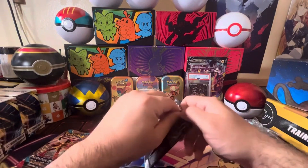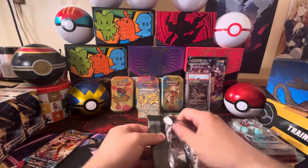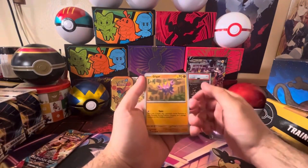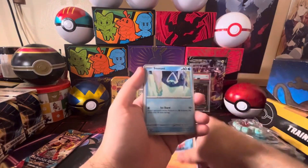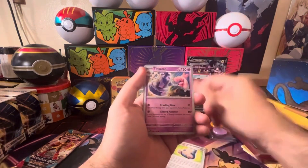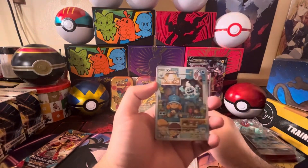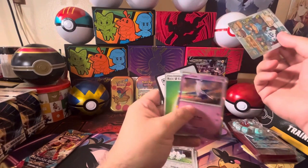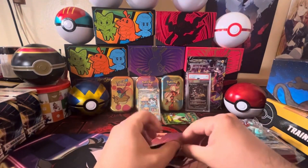Two more packs in this Roaring Moon ETB. I hopefully want to pull a Roaring Moon — I think that would be justice for it. Fuecoco, Snow Runt, Beedrill — another Snorlax doll, Tankatton reverse, Tandem Mouse — ooh, we got a full art Valanish! All right, good to add to the collection.